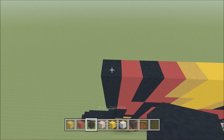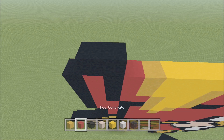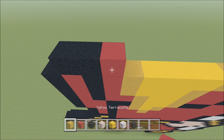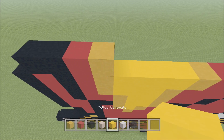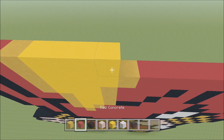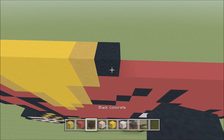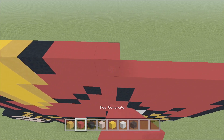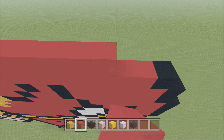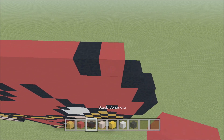Move up, move in one space from the left. Above this first block of Red, build up with a Black. To the right add a Black, then a Red, Yellow, four Yellow Concrete, a Yellow, Black, seven Red, and a Black.